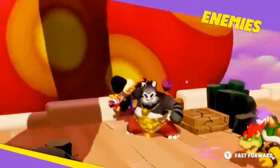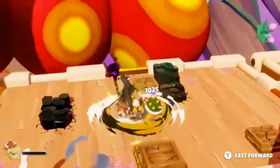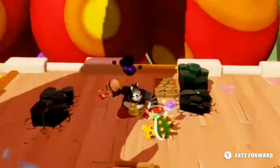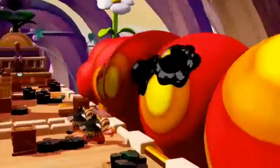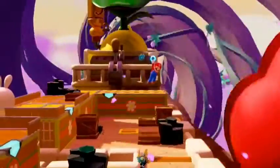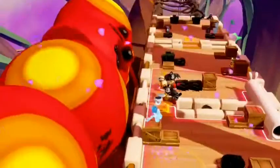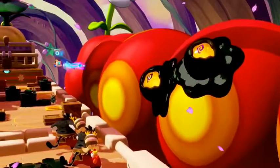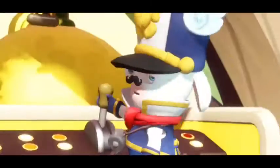A few more turns have passed — only two darkness eyes remain. But new powerful enemies have spawned and even Bowser cannot withstand their powerful attacks. We have only two heroes left, and the last darkness eyes are far out of attack range. But Mario can count on his iconic stomp attack and jump from one enemy to the other before delivering the final blow. The Wiggler is defeated, and our heroes can resume their journey.